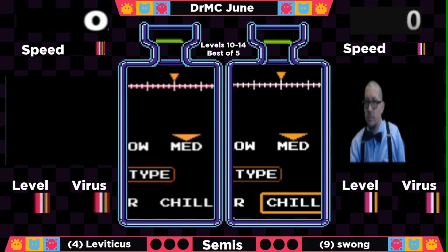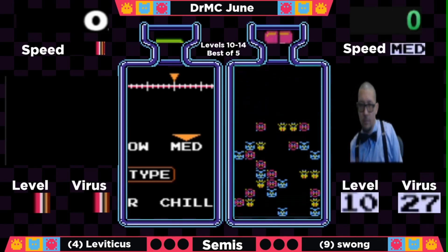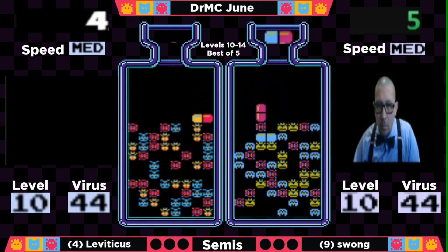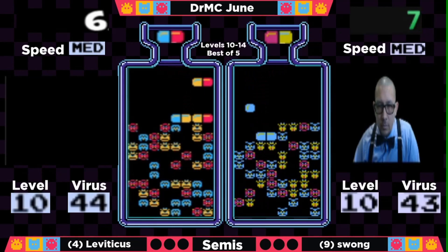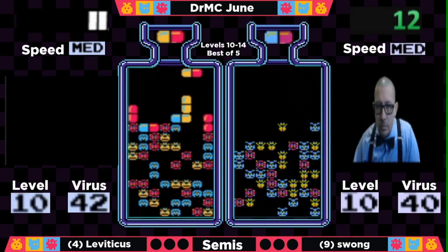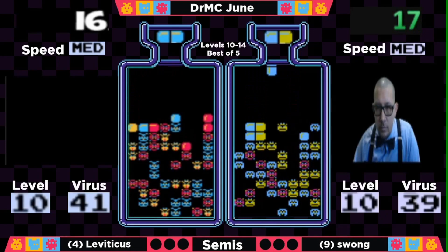Looks like we have a ready from Swong and from Leviticus. We are just about ready to go. And here we go — starting game one. Pills! And we are off with game number one. Swong off and running, Leviticus off and running. Leviticus with a very double-friendly board to start things off, but Swong managing to get into a combo. He's going to have a couple of gaps and will have to watch himself for drop time, but this should be a pretty good start for both players.